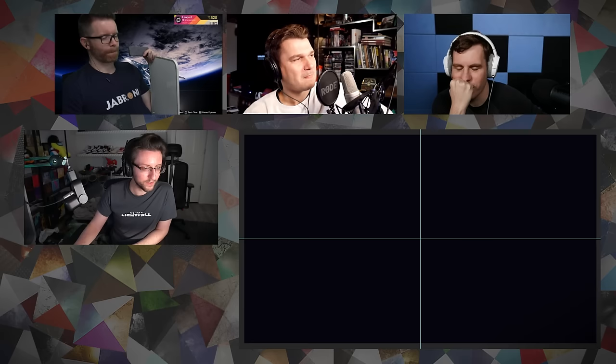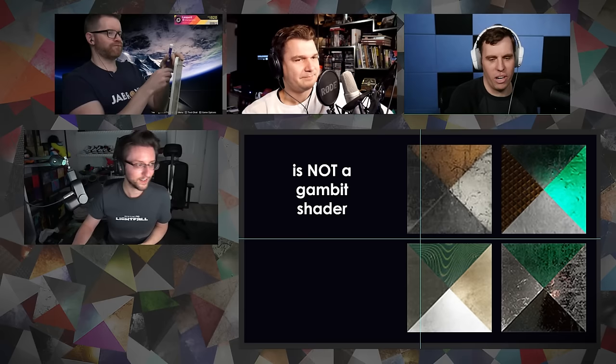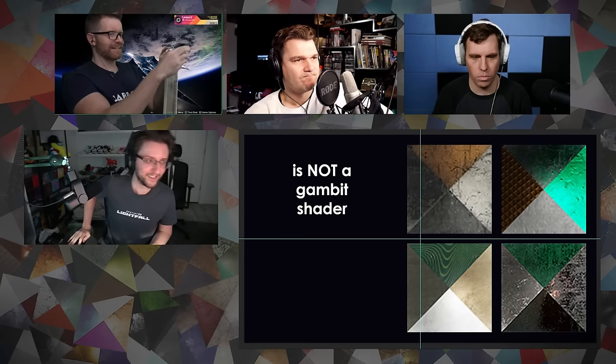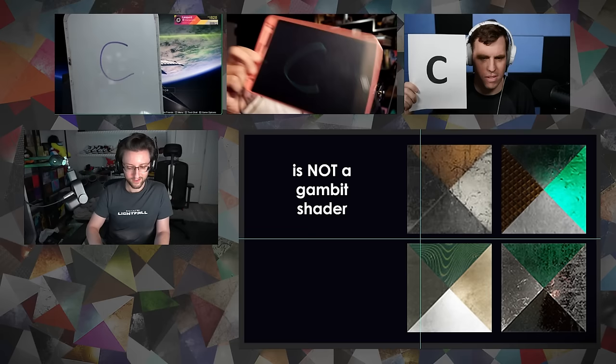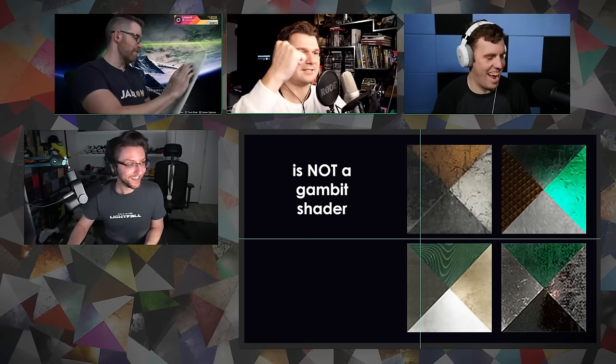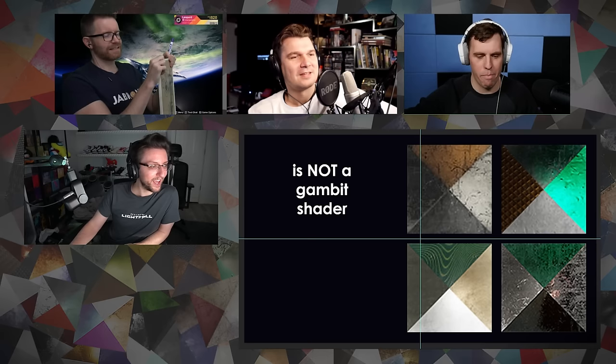We're moving on to the next game called Which of the Following. Question number one: which of the following is NOT a Gambit shader? If this is a trick question — none of these are trick questions. Gambit and Iron Banner love their greens and their rusty browns and coppers. Everyone voting C — and everyone is correct! That little funky swirl thing — Gambit doesn't do that. For two points: A is actually Gambit Blackguard, I believe.